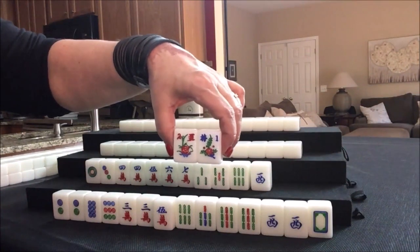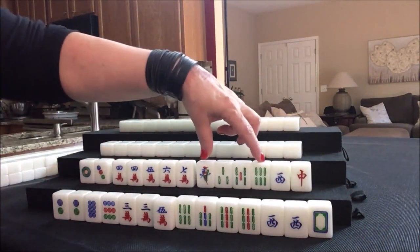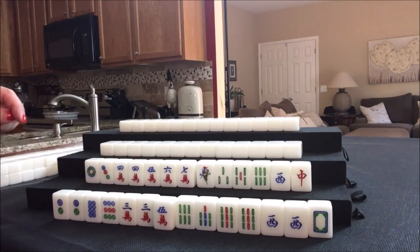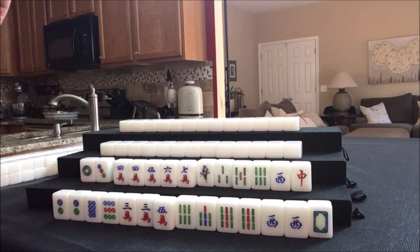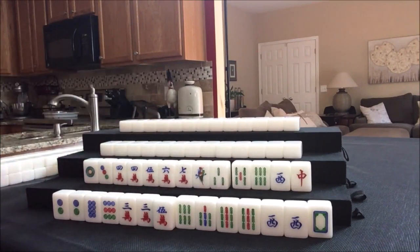South has two flowers — you cannot count flowers toward your minimum eight points, but we can get replacements. We have two dots, five cracks, four bams. Let's look at number tiles. We have two single honors. Looking at middle tiles — four pongs or tiles in a pair using four, five, six. We'd have to throw away a lot of tiles; that's a lot of discards.